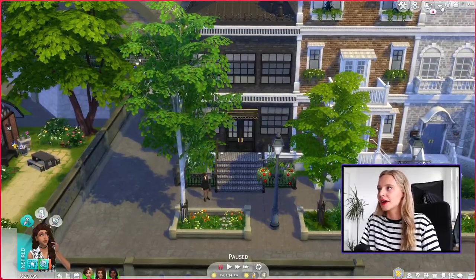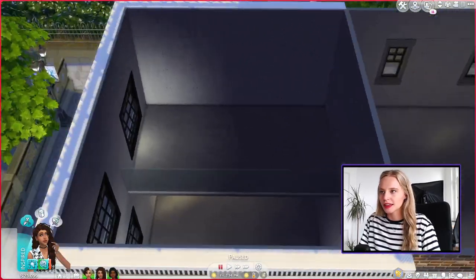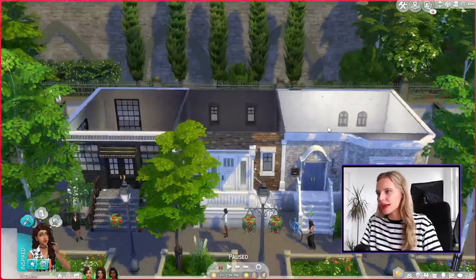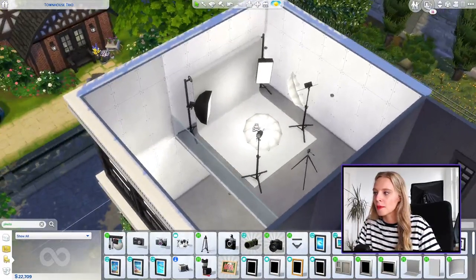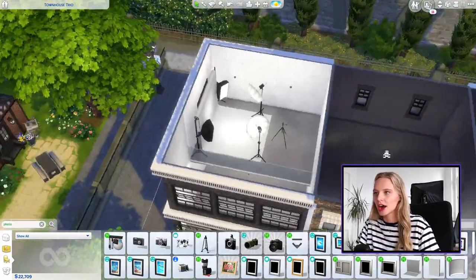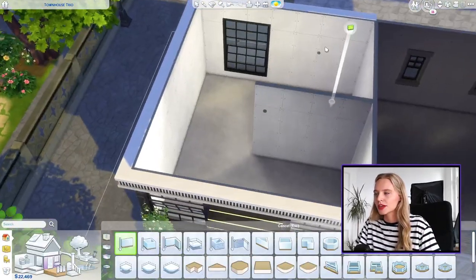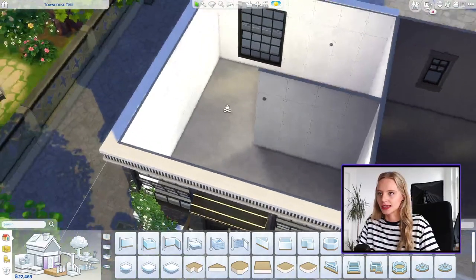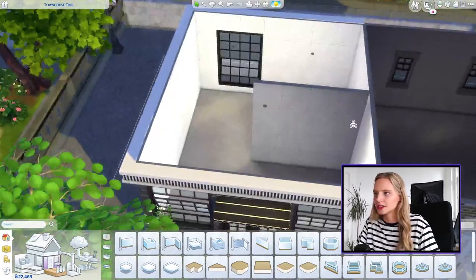So we're working on Mar's townhouse first. This is what we're working with — we have two floors. I'm going to go with a loft studio kind of layout and I'm undecided about where we'll actually put the photographer studio. It's not a huge space, but none of them are really that big. I've just placed this photo studio from Get to Work — this is what Mar will use for her photography career and it's absolutely massive, so the entire upstairs is maybe the studio.